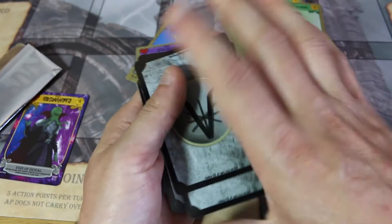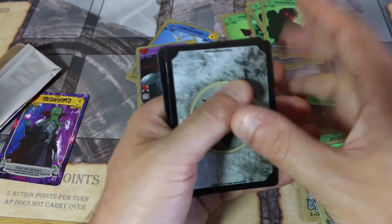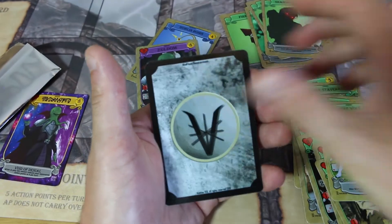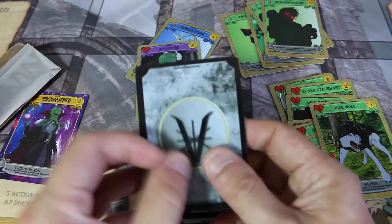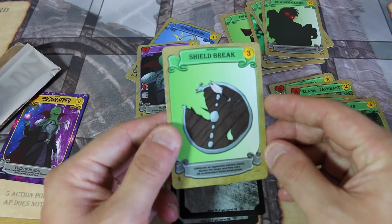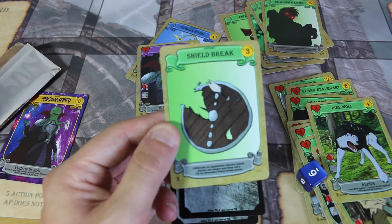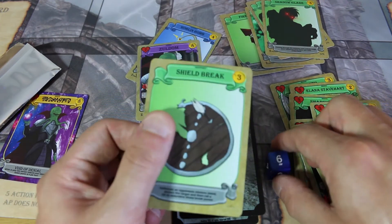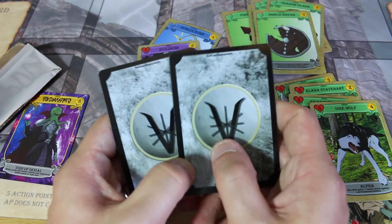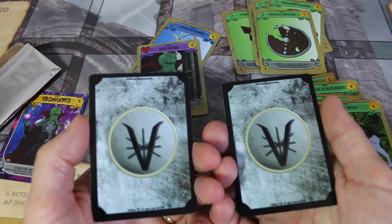We have 4 cards left — I think we've had the majority of the support cards. We have the Dire Wolf — we know about the Dire Wolf, it's in early access. With 3 cards left, I know the bottom one is Shield Break: obliterate an opponent's minion's shield, declare the target, then roll a D6 to determine the shield break power. So if you rolled a 6, you could eliminate 6 shield off one opponent. Very good card to have. One of these is a rare card — possibly a Legendary. I'm going to flip these over at the same time.